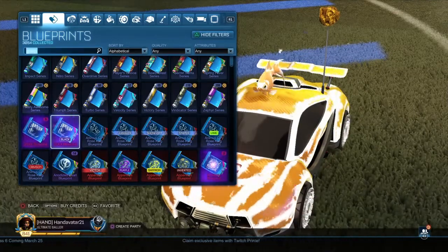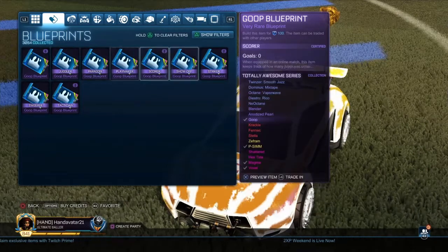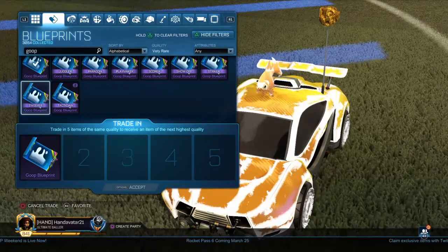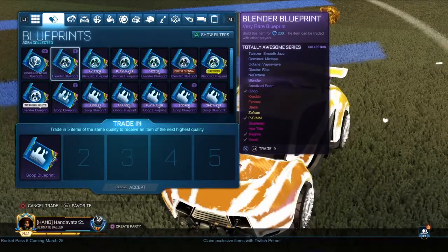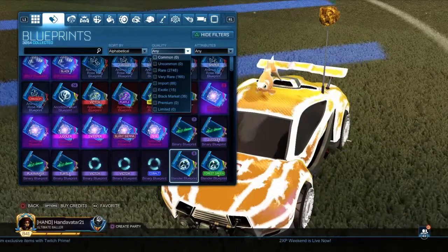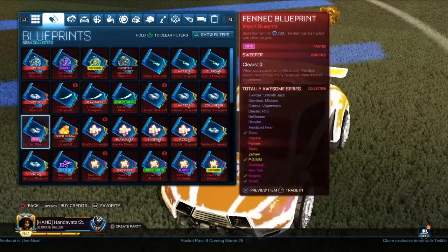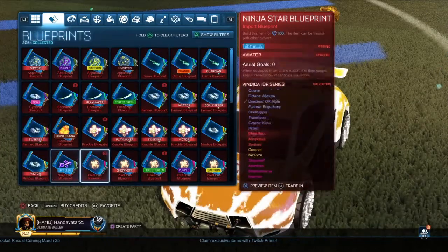Let's have a look at how many Goops we have. We did do some trade-ups because originally we had like 30. These ones are all new except for the two Striker ones. We've got a crap ton of area rares and other types too - Anodized Pearls, Blenders and the like. We've got quite a few so we are going to save it for a video. Let's check on those Fennecs - just the Pink Sweeper one. It's 500 to 700 to build, so there's no profit in building that to sell it.